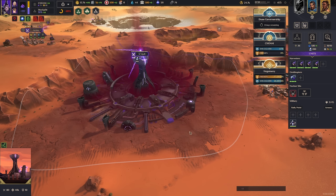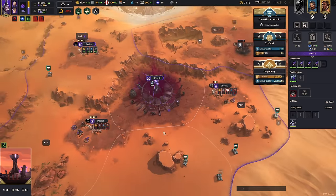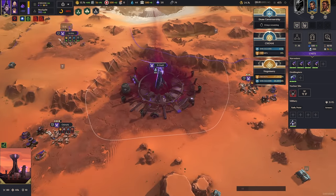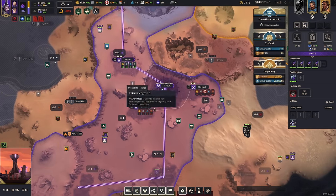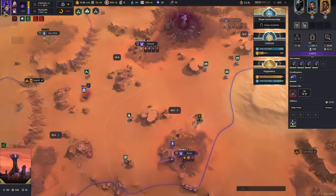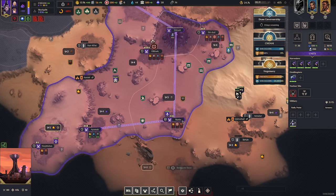The very first thing we're going to mention about this faction is the Nodal Network. These purple lines are called the Nodal Network and you build neural nodes to make it work. So what does this do? How does it work? Let's talk about it.